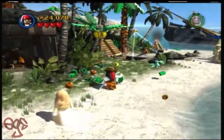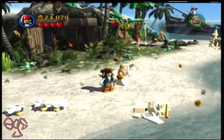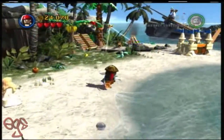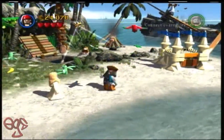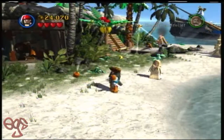Hey boys and girls, today's achievement is Wind in Your Sails, basically on Smuggler's Den. There are these little acorn-looking things that actually look like Lego heads - like the heads of Lego figures.